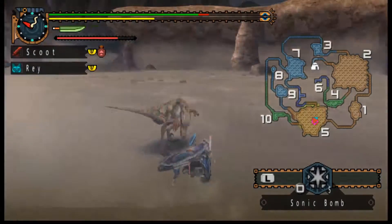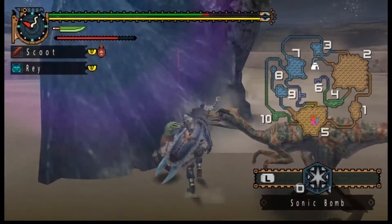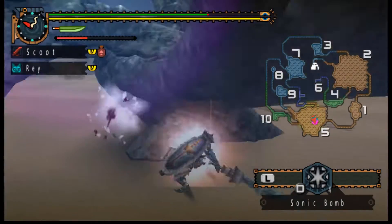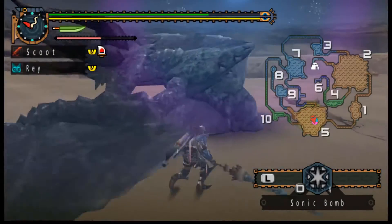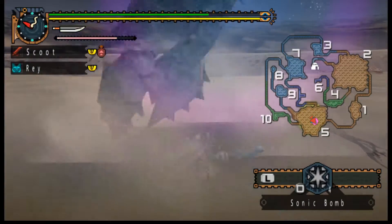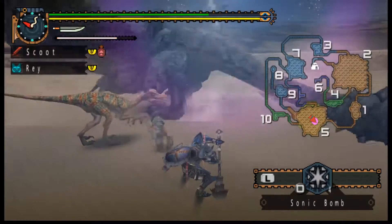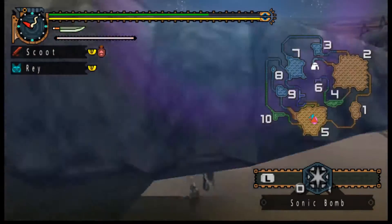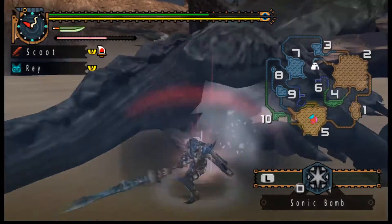I'll get some more damage off on it, that's always a good thing. Although since I would normally be bouncing off these parts, these aren't the most damaging parts on it. I'm pretty sure the most susceptible parts to damage are the tail stub — once you cut the tail off — and I think the neck.